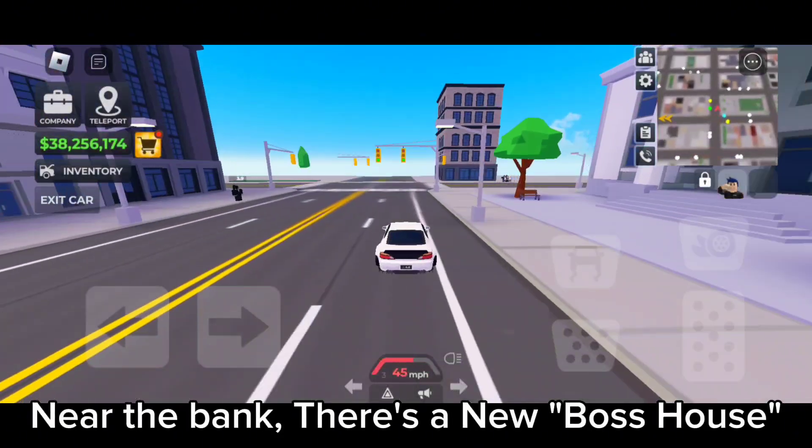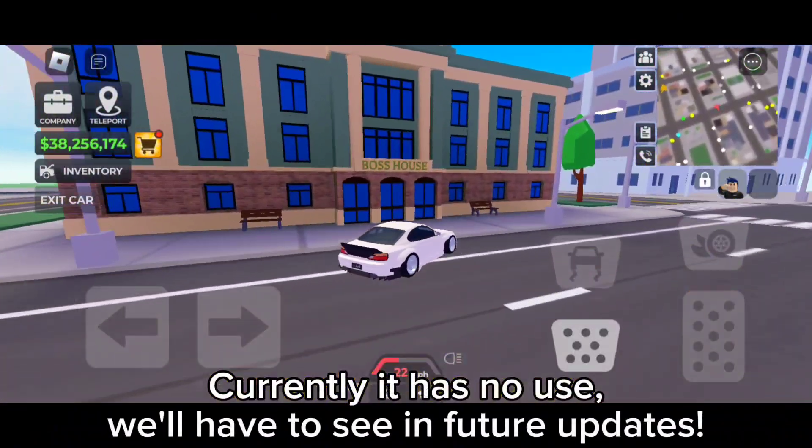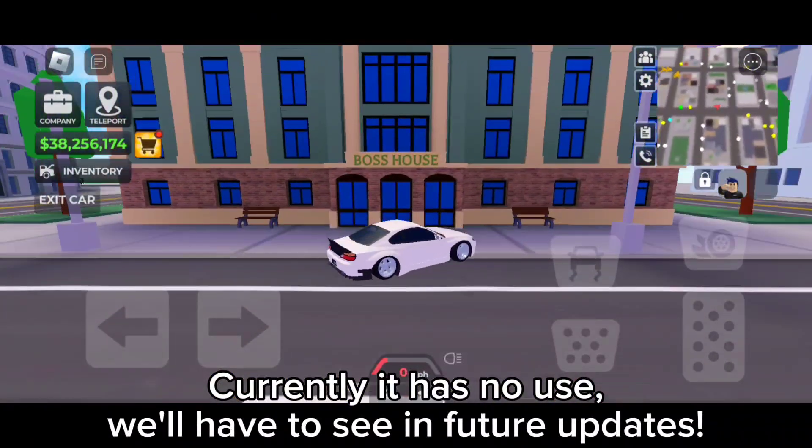Near the bank, there's a new boss house. Currently it has no use. We'll have to see future updates.